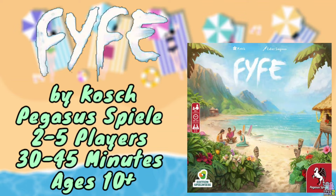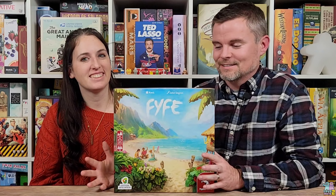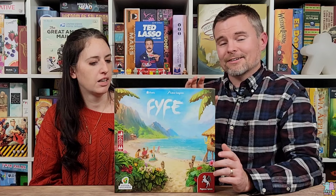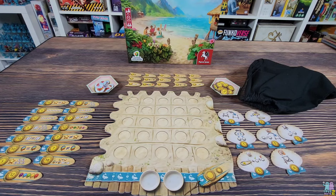Today we're taking a look at Fife by Pegasus Spiel. We're not 100% sure how this is pronounced, so apologies at the start of this video. This is a game in which you are going to be drawing tokens out of a bag, placing them on your five by five grid, and then placing surfboards around the outside of that grid to determine what order you needed to place those tokens in the grid to score points. Let me show you how it works, and then we'll come back and share our thoughts as a gamer and non-gamer.